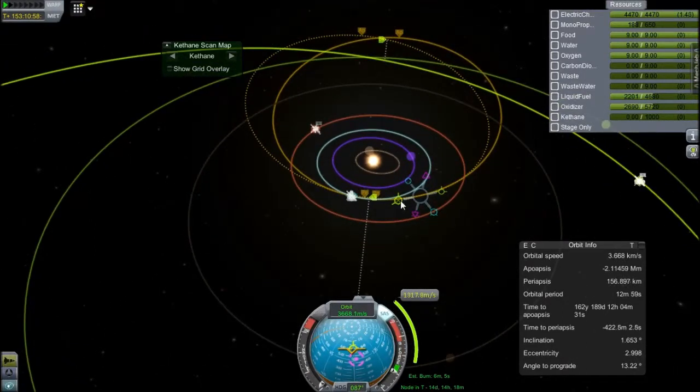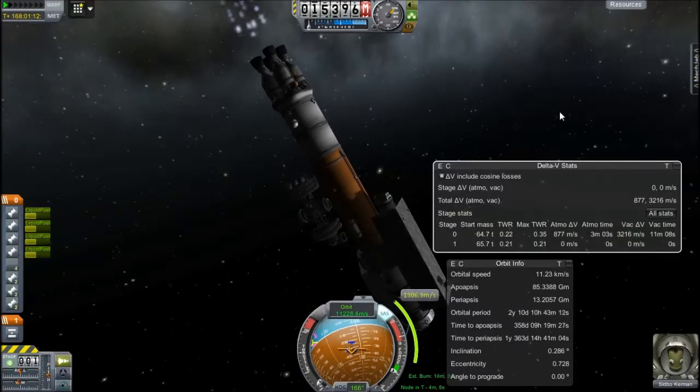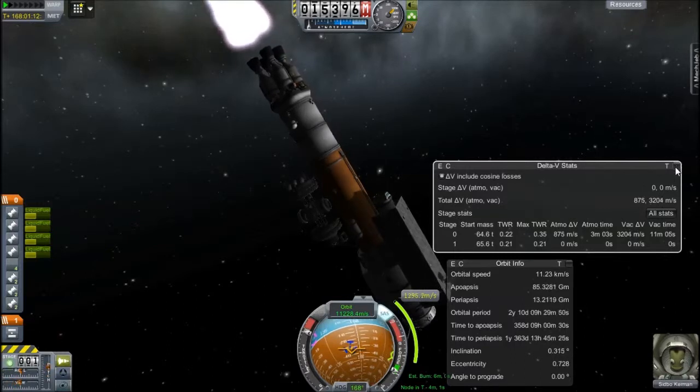I do need to slightly change my course correction — just a slight retrograde burn, which actually makes it slightly more efficient. And there's our capture with Elu. I don't usually leave planning in because it takes me ages, but that was just quick.